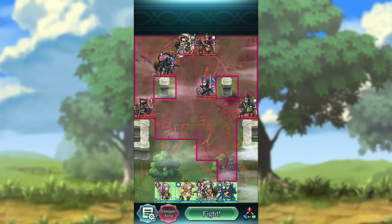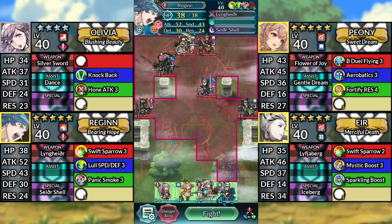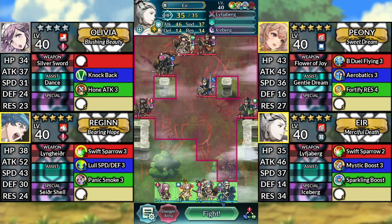Hello and welcome to Ótr Infernal. We have 4-star Olivia, Peony, Reginn, and Eir. We'll be using no SI or Sacred Seals.